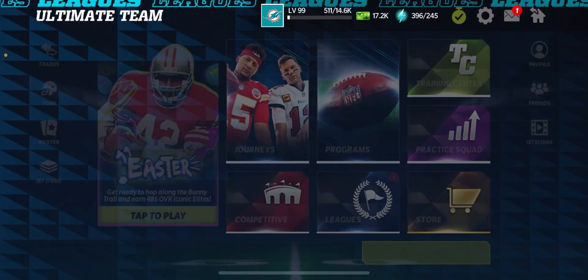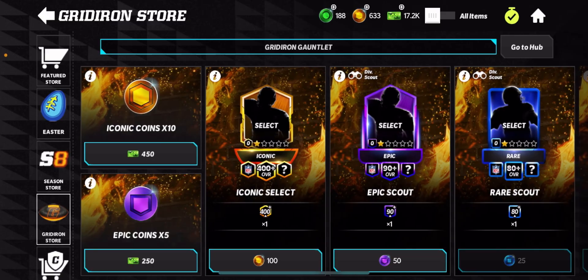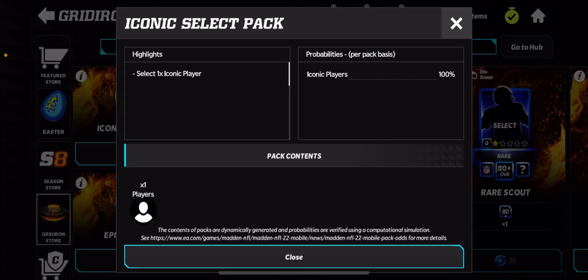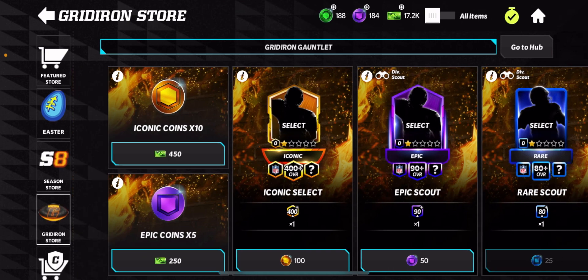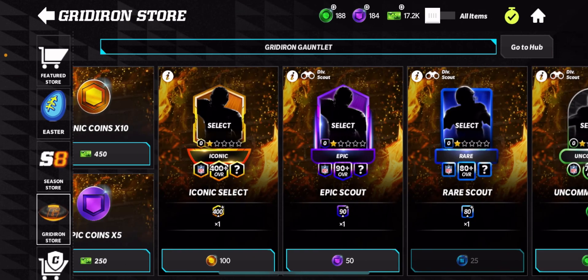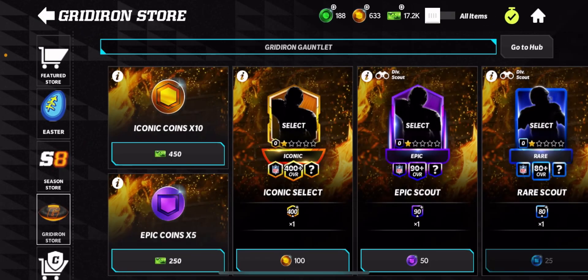Let's get straight into it. Officially confirmed, next week we will get Iconic Elite Select Packs. The original thought was that there were going to be around 150 Iconic Coins, but I don't agree with this at all — they will cost 200 Iconic Coins to get a 470-plus Iconic Select Pack. I'm probably just going to buy one and either upgrade an Iconic Elite that I already have, just for a video so you guys can see, if you don't have enough Iconic Coins to get it yourself.